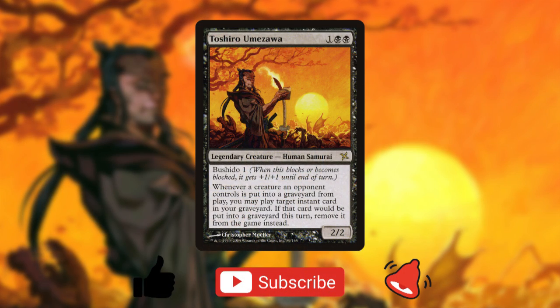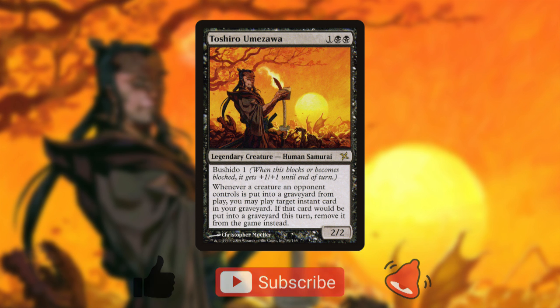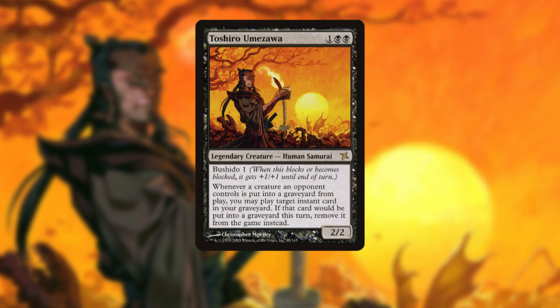Today's tune-up comes from user Sparks, who writes: Hi Chris, big fan of the channel. With a new printing of Toshiro Umezawa coming up in a new Secret Lair, I was thinking about dusting off my old decklist and updating it. Could you take a look and let me know if I'm missing any sweet tech? I want to keep the budget reasonable, and if there are any infinite combos you can think of, I'm okay with including them.